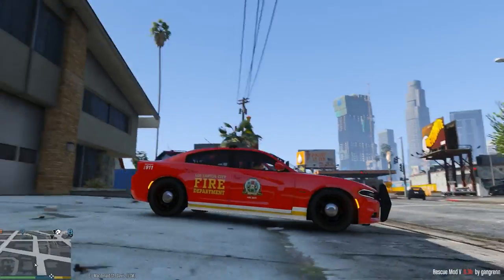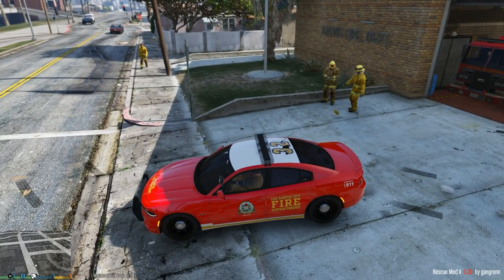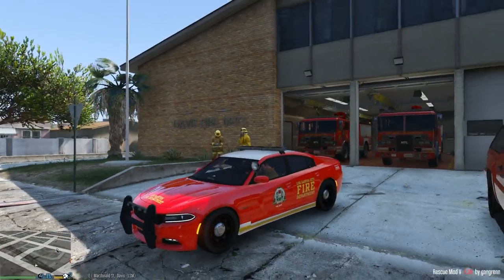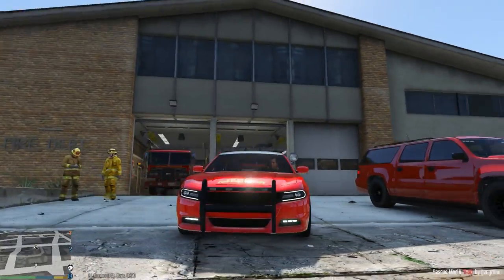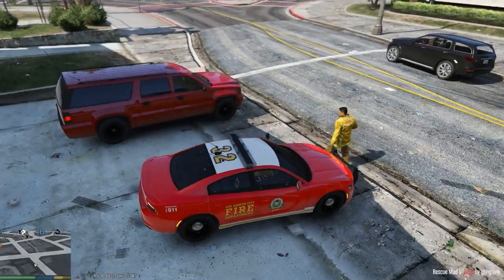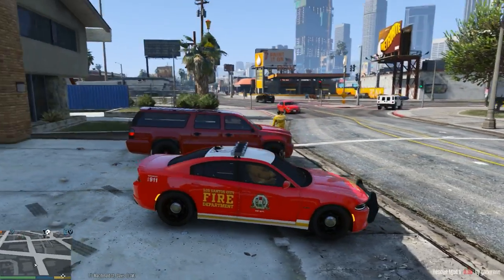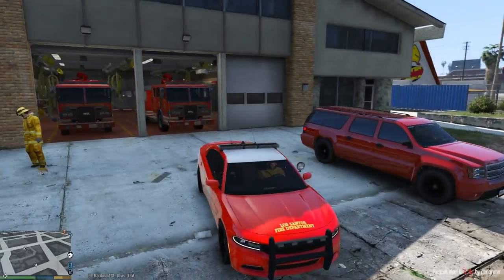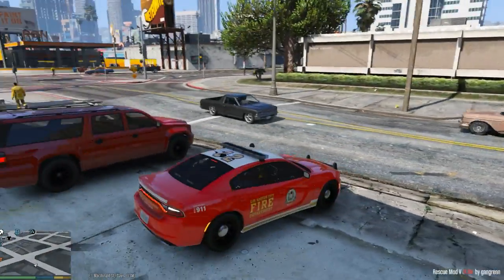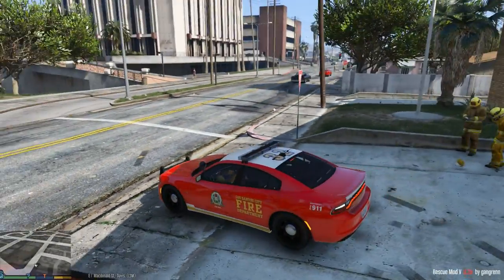What is up guys, officer here. First 30 minutes today, we are playing as the fire chief with the Gangrene's Rescue Mod. We're using this 2015 Charger for our fire chief vehicle and with the LFD skin it looks so sweet. Links will be in the description if you're interested in downloading it. We'll take call-outs today. We're in the Davis station, so we haven't done this station before. Probably get some brush fires, building fires, and potentially some vehicle fires. So join me on today's patrol.